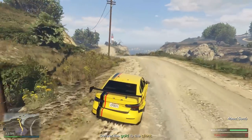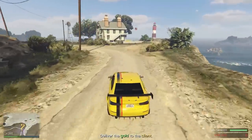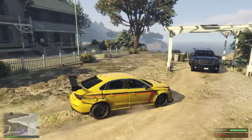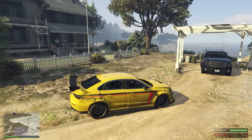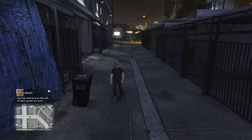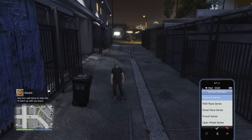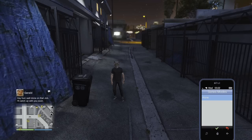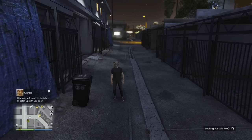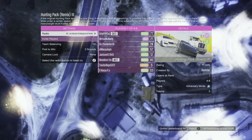One more tip about making money: each week there are activities with double or even triple payouts. These change every Thursday and you can check them on Rockstar's official website. Or you can jump straight into bonus activities by opening your phone, going to Quick Join, then Series Modes and choosing Featured Series. You'll soon find a lobby for a mode with extra payouts — but be careful, some modes aren't worth it even with double payout.